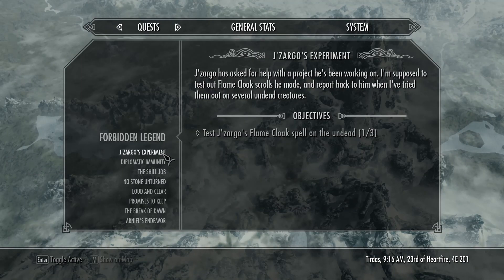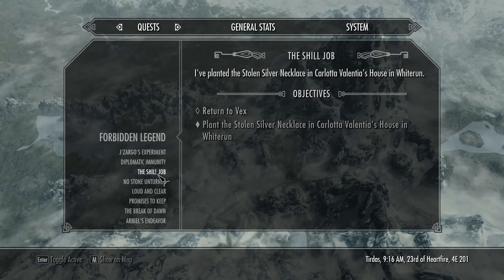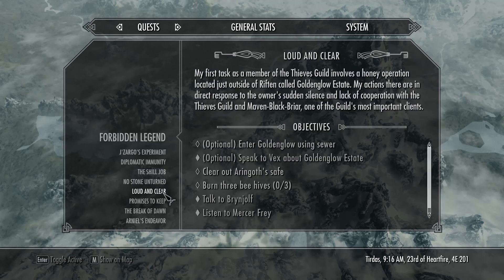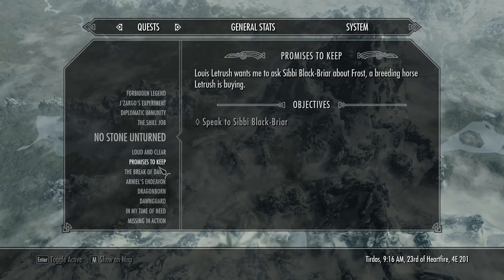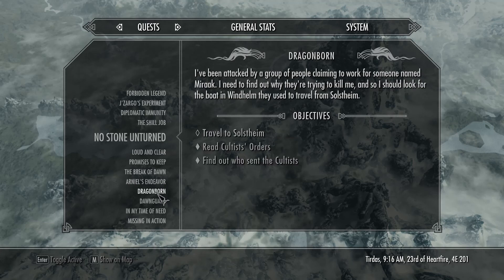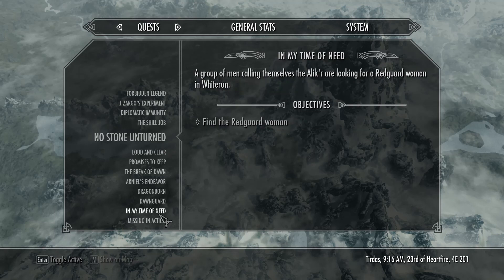What other ones have I got? Riverwood, Return to Vex — that's for the Thieves Guild, as well as Promise to Keep. Lots of quests, as you can see in my list here. Delivered ten cogs. Dragonborn — Travel to Solstheim. I'm not sure that's the one I want to go for.